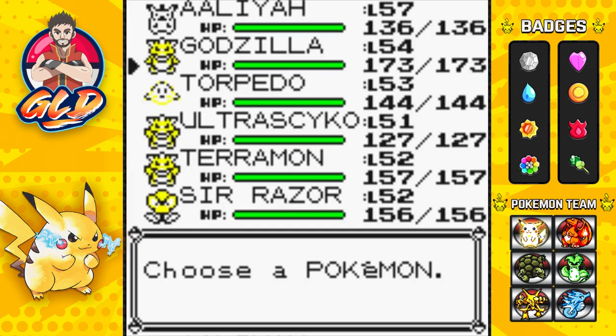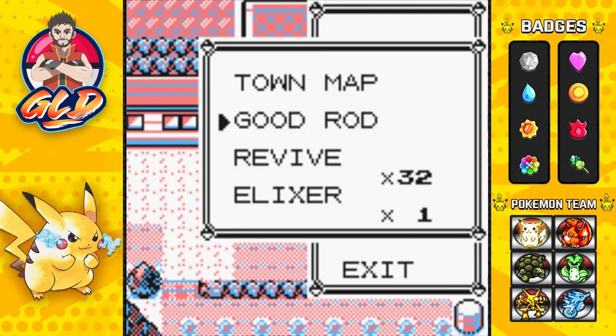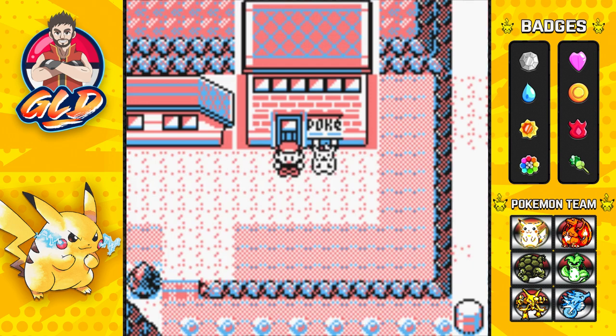Off screen I went and returned with all my team members because they're over level 50, so this will actually help us out. I sold quite a few things to get 50 Pokéballs — for some reason regular Pokéballs seem to work against these legendary Pokémon. I also bought quite a few max repels because I really don't want to mess with random encounters.